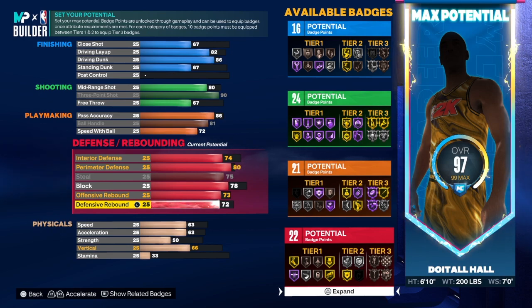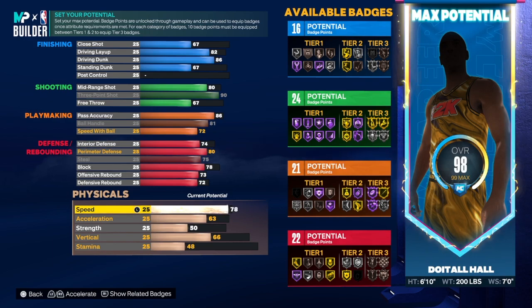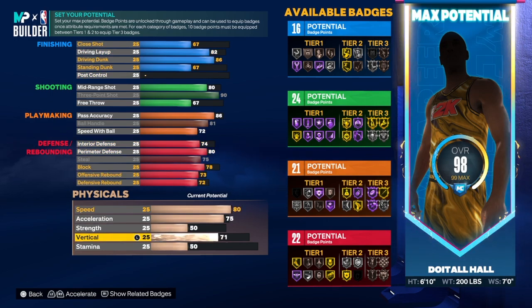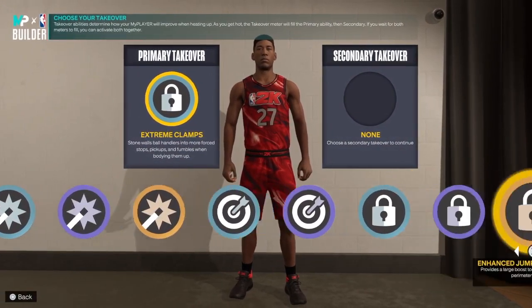For the physical, we're going to get speed to an 80, acceleration is a 75, strength we're leaving right there, vertical to a 75, and the rest goes on stamina — 88 stamina. Somebody said 88 stamina is terrible, but that's only 11 away from the max. That doesn't make sense to me.